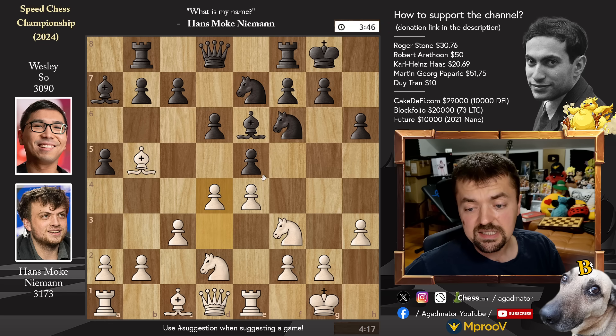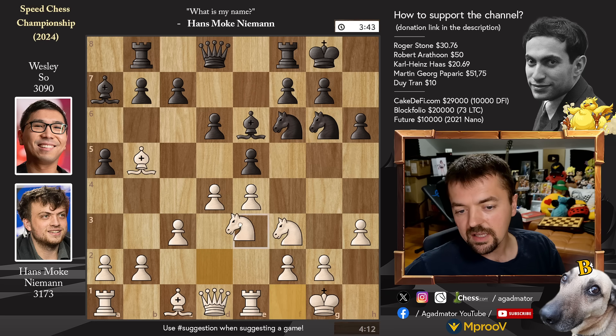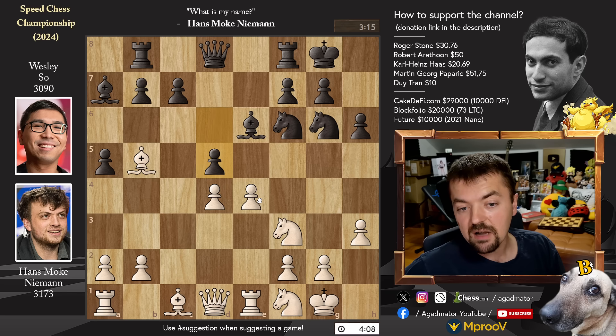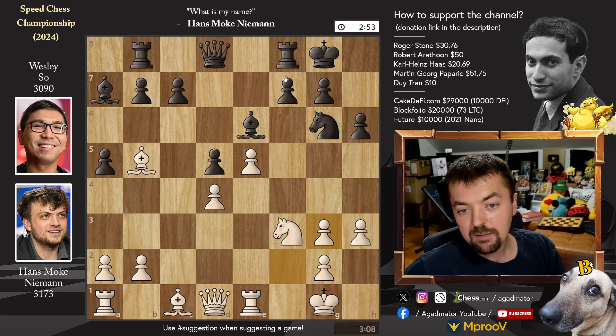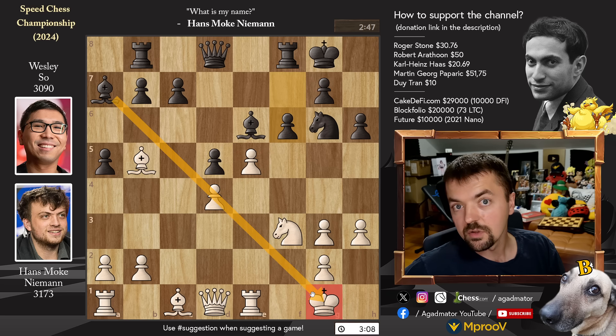We have pawn to d4 striking in the center, knight to g6, and knight to f1 — the classic re-maneuvering of the knight to e3 or g3, where you can gain very nice control over some important squares. E captures on d4, we have c captures and pawn to d5. We have pawn to e5 and the knight to e4. And as you can see, Hans is burning much less time than Wesley. Wesley already down to three minutes on the clock. Knight g3 and knight captures on g3, f captures and pawn to f6. He did mess up Hans' pawn structure in front of the king and is now going after Hans' center to open up the diagonal of the dark square bishop.